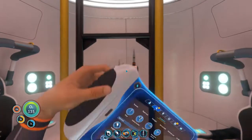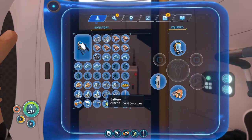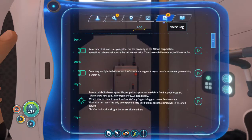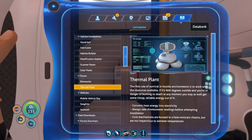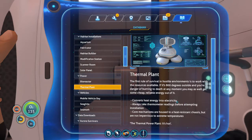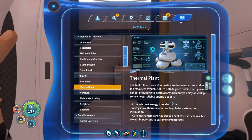Hey guys, welcome back to more Subnautica. In the last episode I was mad I didn't have the beacon, and I was also upset we didn't get the diamond because I didn't want to continue without those items. On my exploration I also completed a thermal plant. The thermal plant is another free way of getting electricity, much like the solar panel, but you use it near areas that are high heat — mostly thermal vents and even underground lava pools.